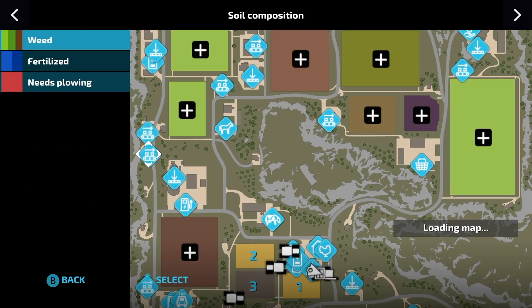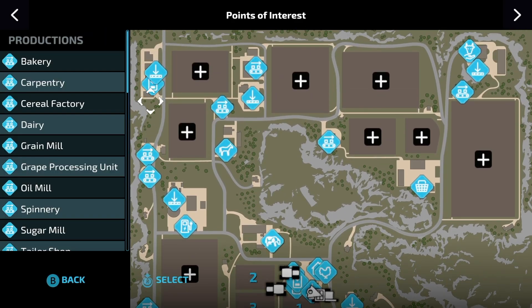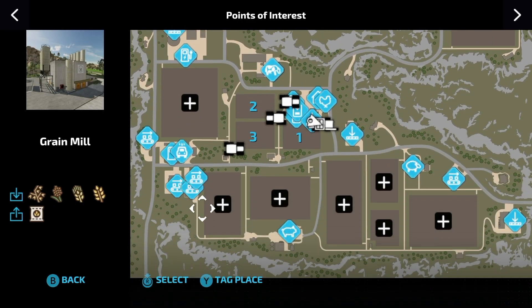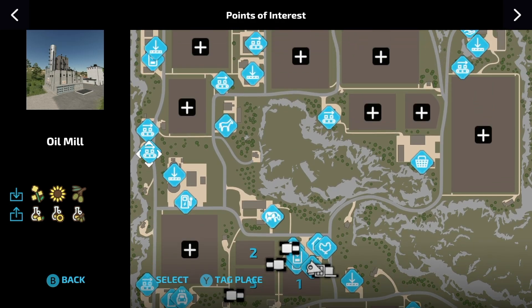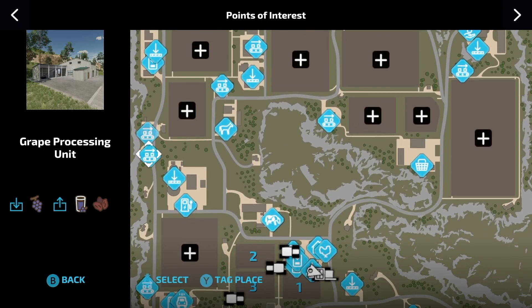My next guess would be any type of points of interest, so talking about the production chain — whether it be grape or grain or maybe the oil down here. Being able to run production chains and having more than one source of income, that might be a certain way to go, and I'm thinking about going that way.